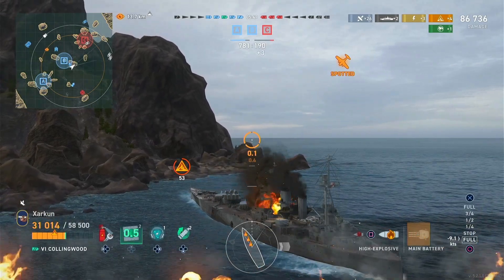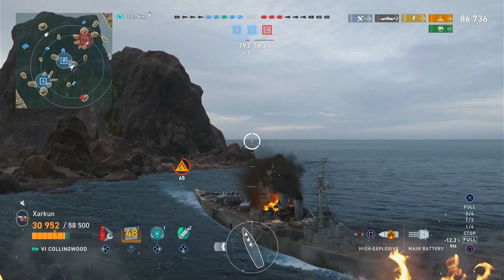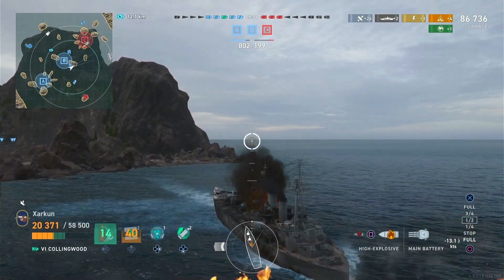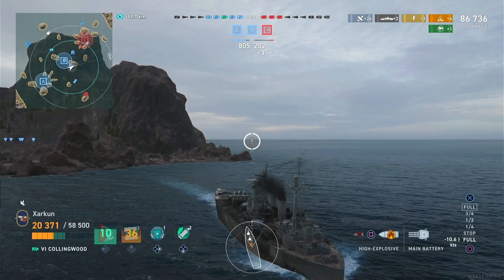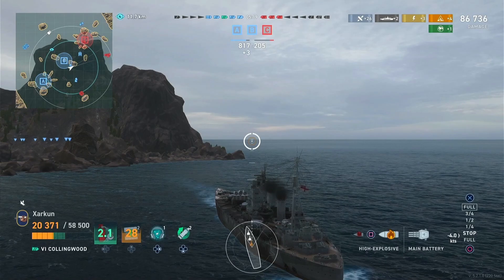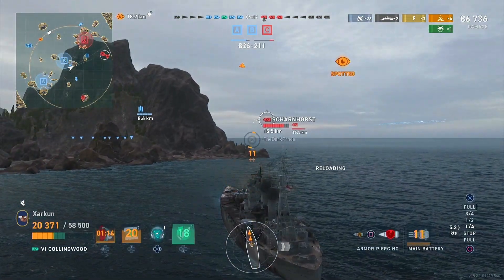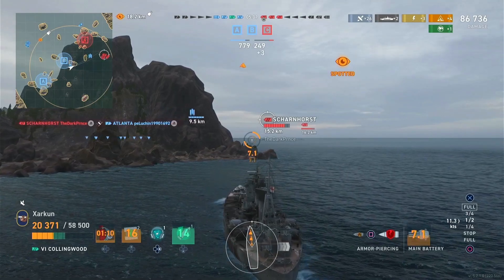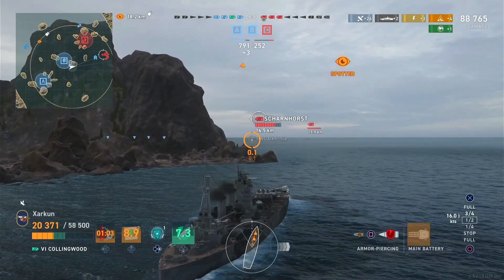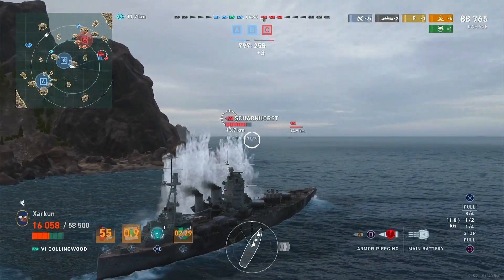You do have an improved heal, but it isn't the super British zombie heal that Nelson has. You are not going to be reprinting your ship with this thing. At most, the heal seems to be able to restore about three bars of HP. For numbers, it does 600 HP per second compared to Nelson's 1,200 HP per second — about half as effective. For perspective, the typical battleship heal does anywhere between 300 and 400 HP per second on average, so this is improved over a typical heal, but it definitely does not make up for this ship's utter incapability to defend itself against high-caliber AP.